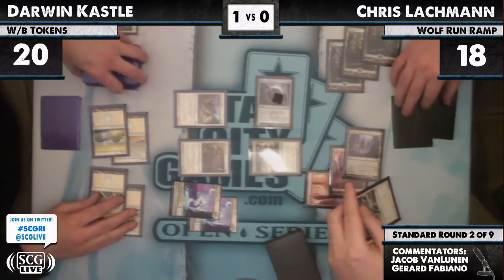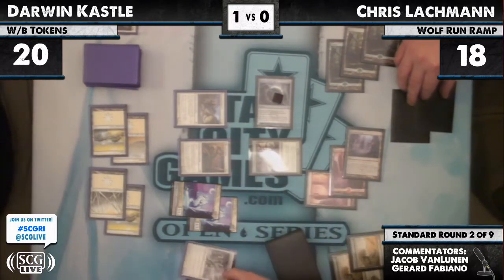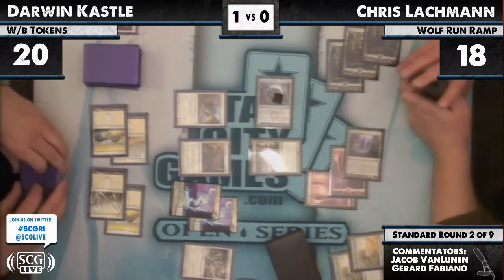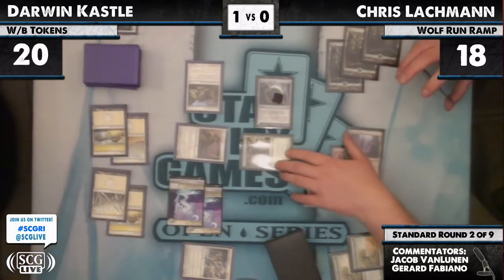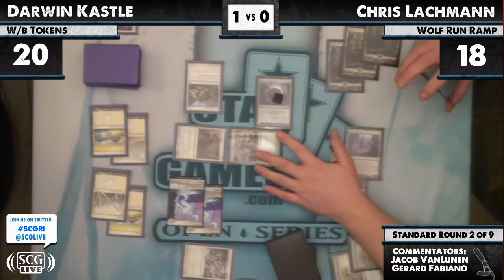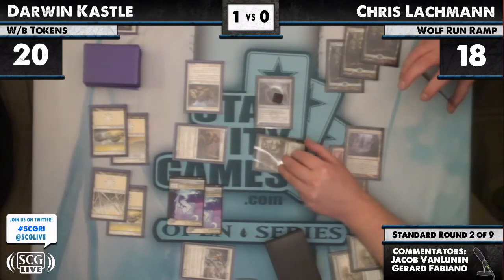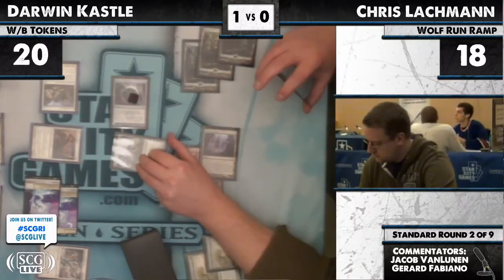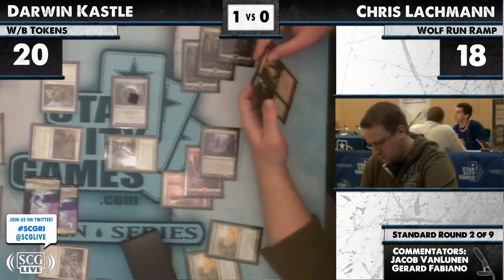There is an Angel of Jubilation — that's just a 3/3 flier. He's going to beat in with everything. Chris is going to take 6, fall down to 12. When the Loyal Cathar flips, the Angel of Jubilation would not pump the tokens — because they're all non-black. Correct.